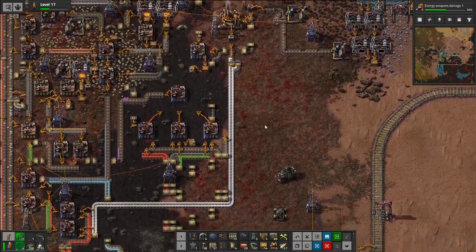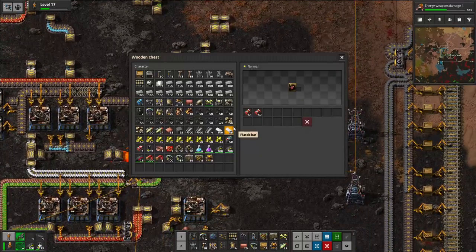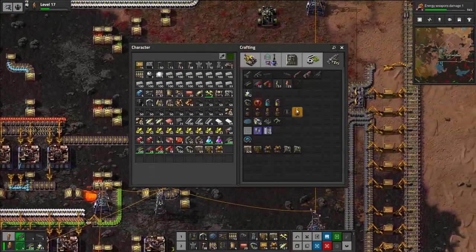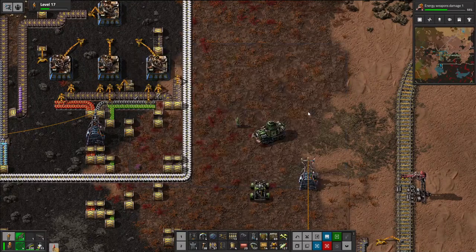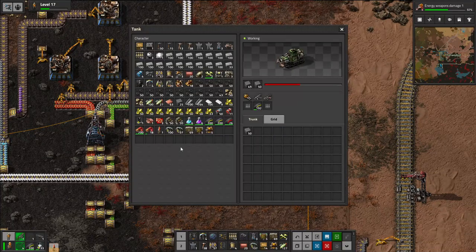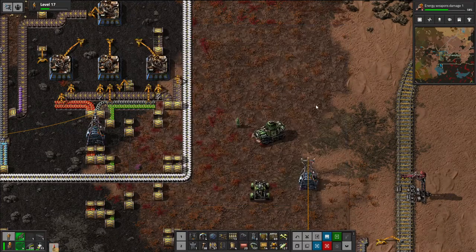And then from the explosives — where did I put my explosives again? Down here. Grab a bundle of these, and then make 20 rockets. And they will eventually go in here, and then we can test them out in a little bit. It'll be great.